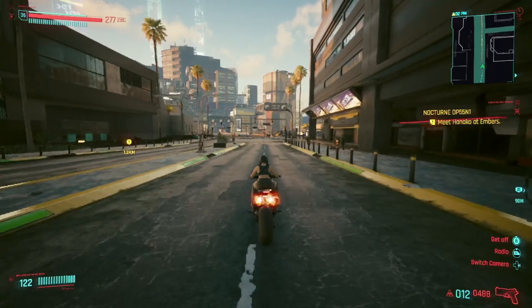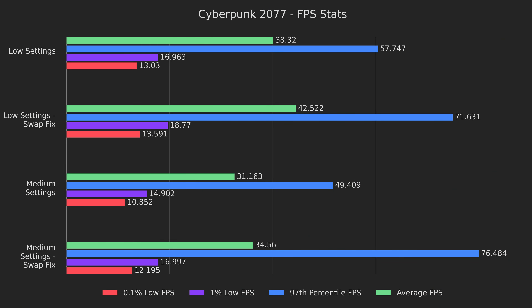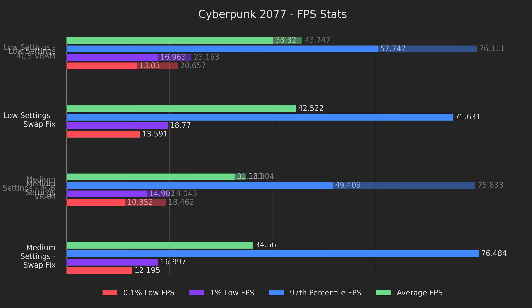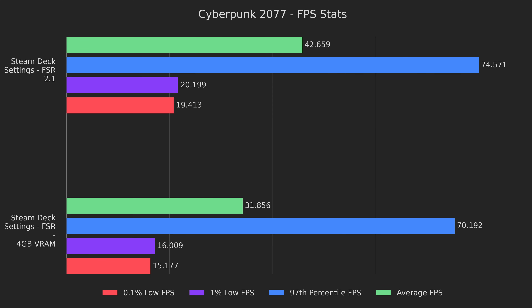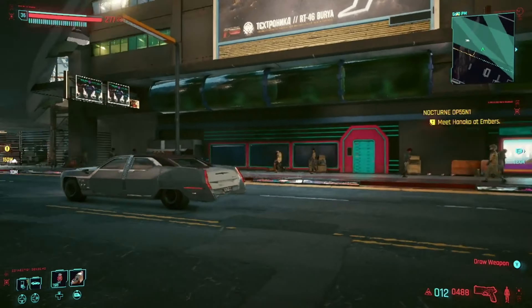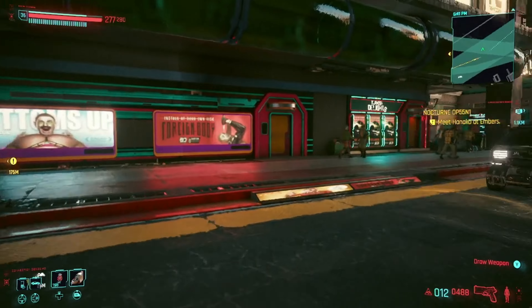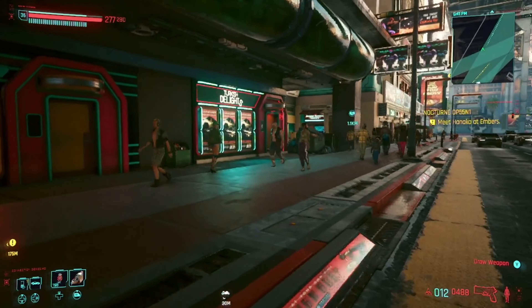With all the benchmarks out of the way, let's do a quick recap. First, the swap fix is absolutely worth it. Second, the VRAM fix isn't really worth it on its own. Third, the FSR 2.1 mod is worth it, but only if you've also done the VRAM fix and upped it to 4 GB. Overall, our tweaks managed to run the high preset as well as the Steam Deck preset ran originally, and the Steam Deck preset smoothed out quite a bit.